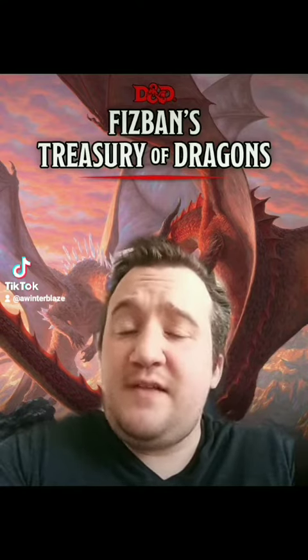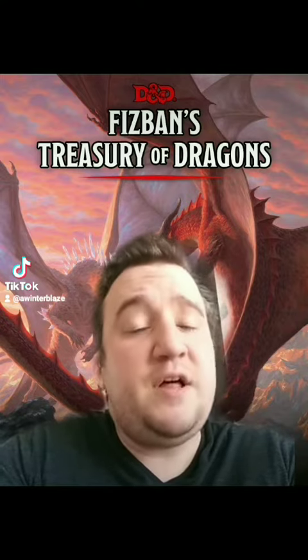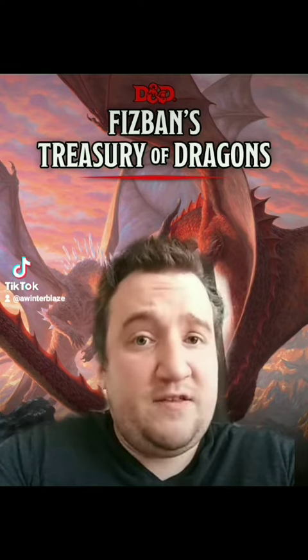When Dragon's Wrath hits the Stirring stage, it becomes a plus one weapon, giving you plus one to hit and plus one to damage. It also gains a d6 additional damage varied with the Dragon's Breath weapon associated with it.